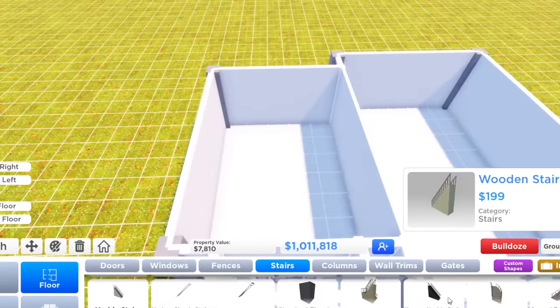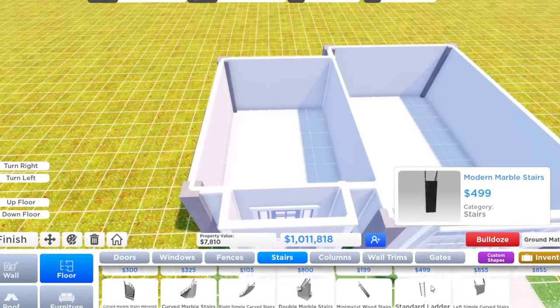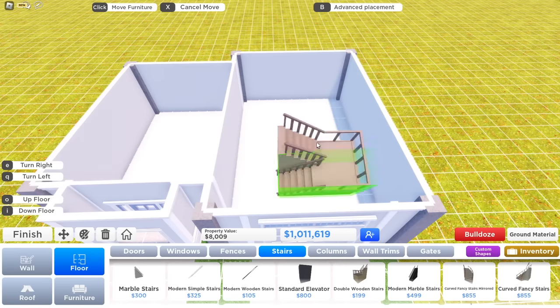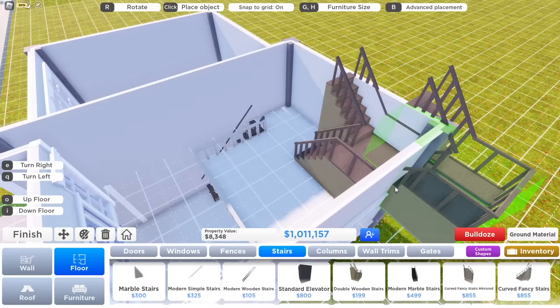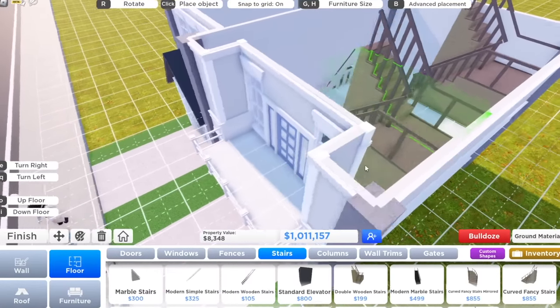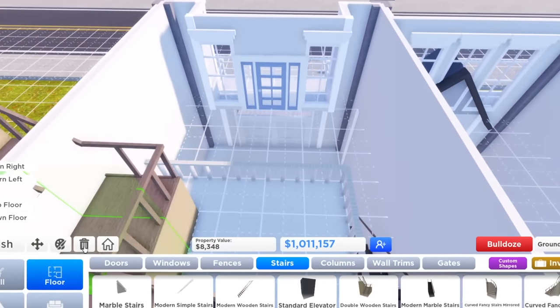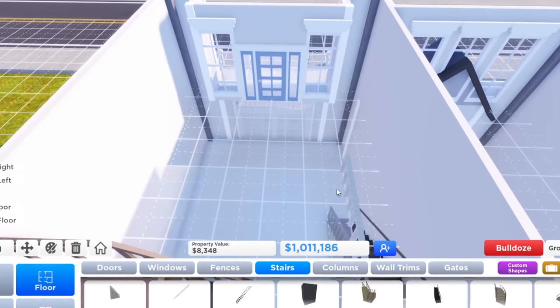I'm excited to see what kind of stairs they have and I wonder what type we should use. I like how it's kind of moving — look how it moves, that's so cute. Oh, and I forgot that we have a door here, so of course this can't be a void. Okay, that's sad. I'll just have to redo that. It's okay.